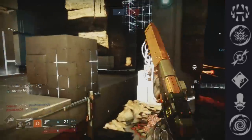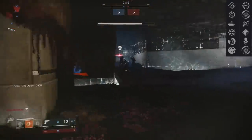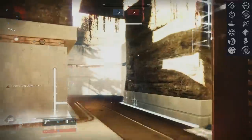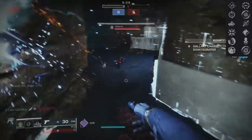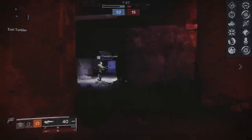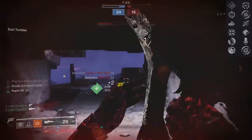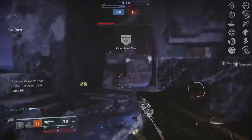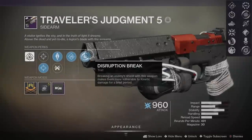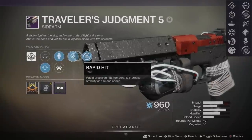Let's start pairing these perks. For PVE — I myself am going through these Sundial weapons, grinding, testing, and reviewing them. The things I recommend are the same things I'm keeping and using: from the Demolitionist Multi-Kill Clip Gallant Charge, to the Rapid Hit Explosive Payload Patron of Lost Causes. I'm now on to this sidearm, and I do encourage you to get one with Disruption Break. Again, only two sidearms have it, and here's the reasoning.